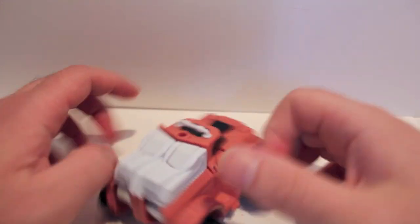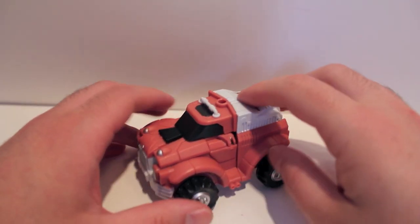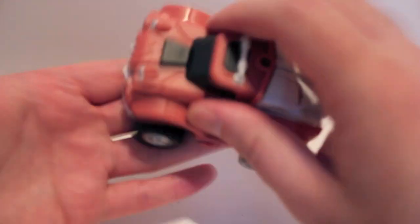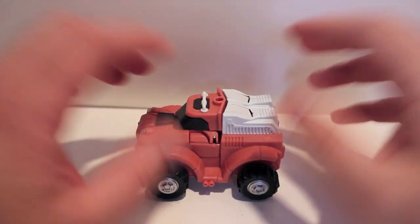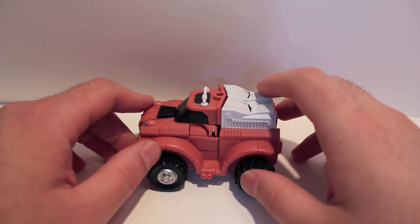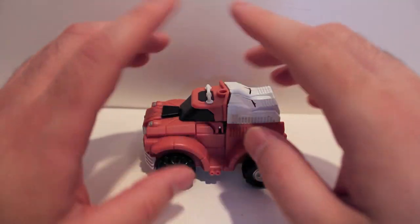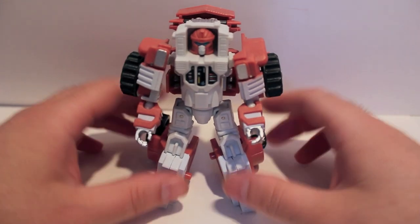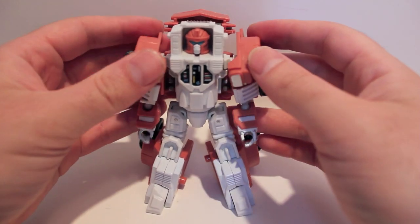Let's get past the color for now. It's the same chunky truck, same exact build quality, everything's exactly the same — even got the thrusters like Cogs has. Let's skip transformation since we already saw it with Cogs. Let's show him off in his robot mode.